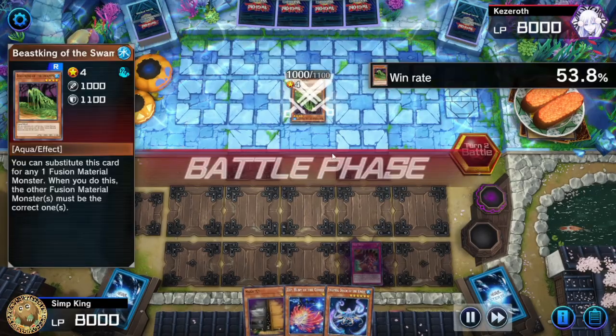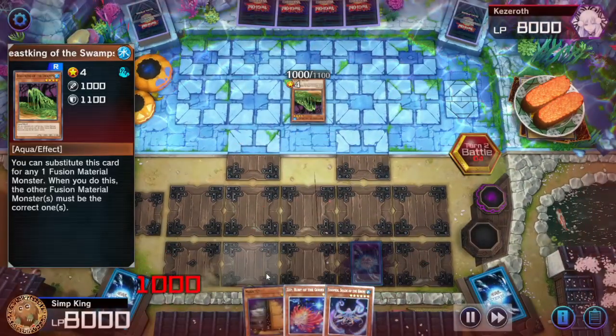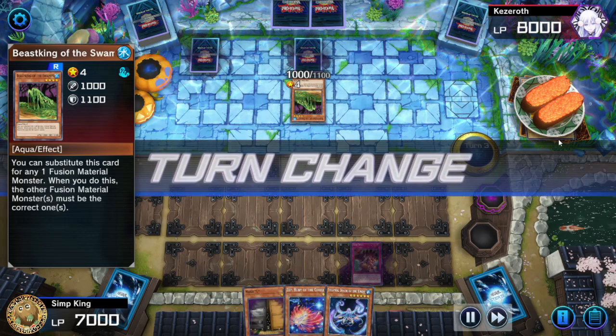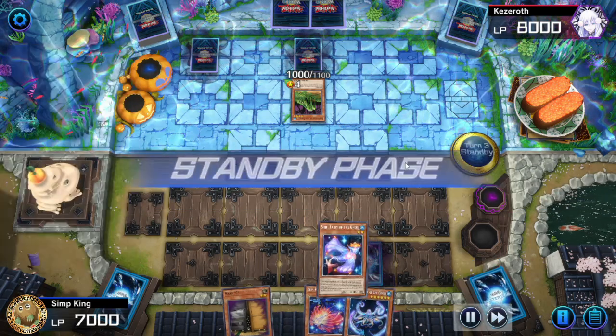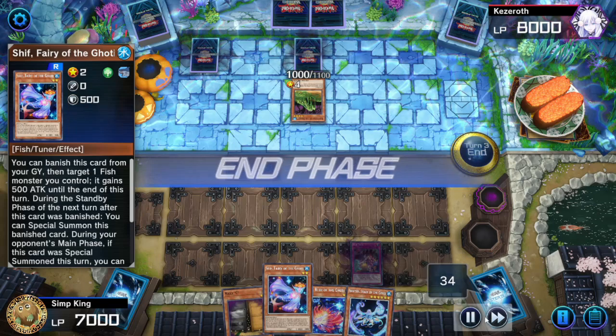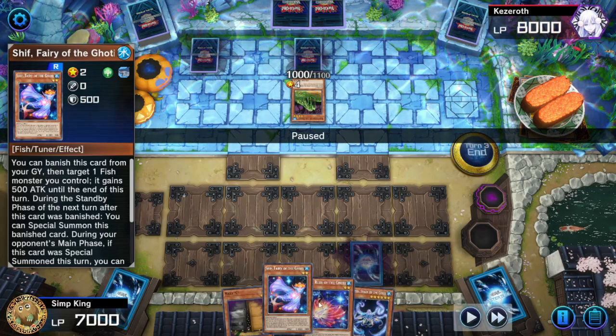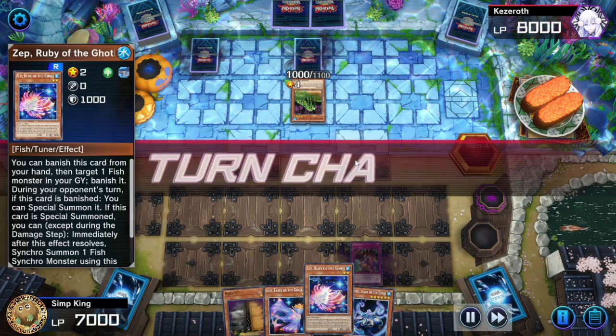Opponent — what are you doing? Beast King of the Swamp, not going to Special Summon, Maxi not doing anything. This has got to be some sort of Tier Limits decklist. Love the Sushi Platter though. Let's draw on a Shift, and this is great. But do we play right now? No, we don't play right now — we play on our opponent's turn. We can activate our Zep, let's pass to the opponent.